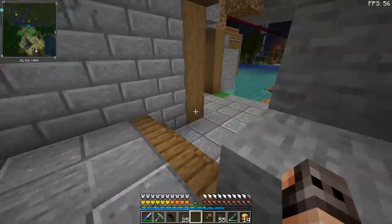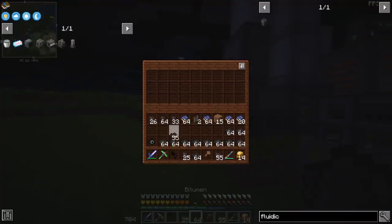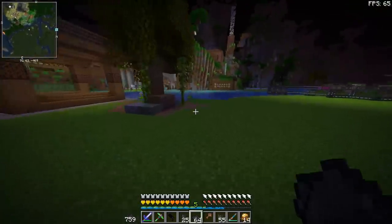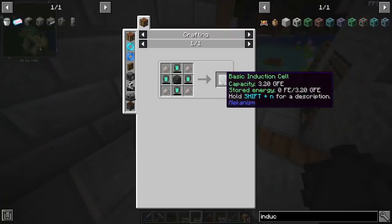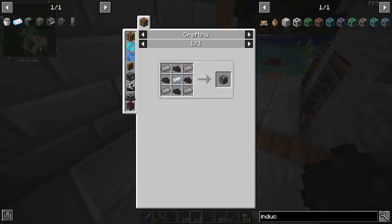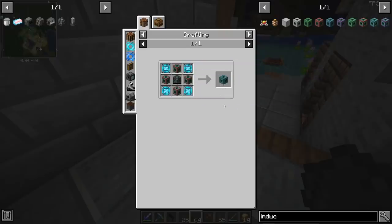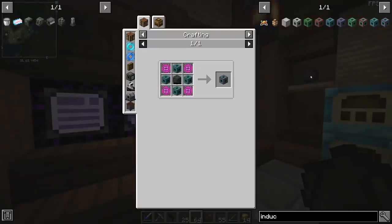In addition to requiring a lot of circuits, we also need a lot of bitumen. We do have a decent amount, but I'm not even sure if it's enough. In order to make one basic induction cell, we need one steel casing, and that is 4 bitumen. I think in order to make an ultimate one, you need 64 of the basic ones, so that's a lot of bitumen. Also, if we want to make an ultimate induction provider, we need a lot of circuits. But on a very positive note, we just need one ultimate induction provider, and that's it.